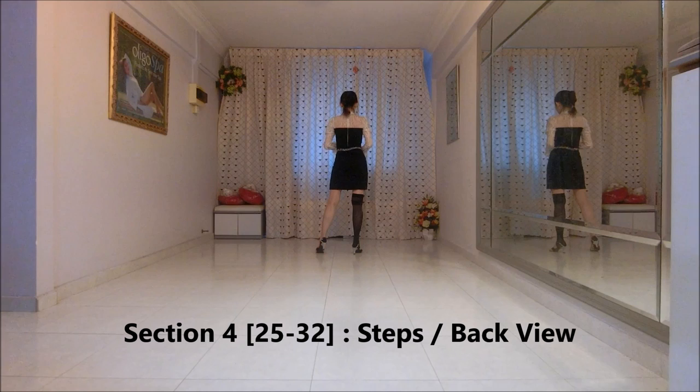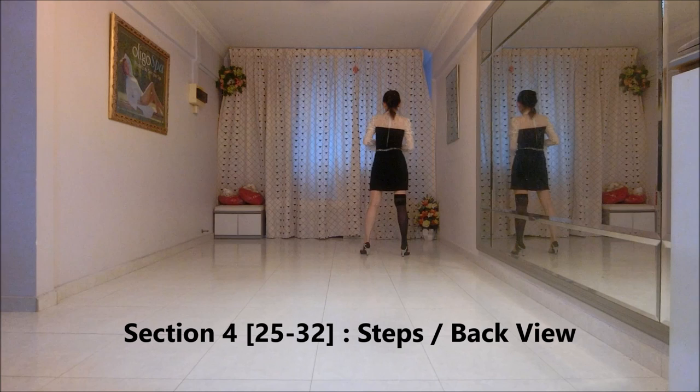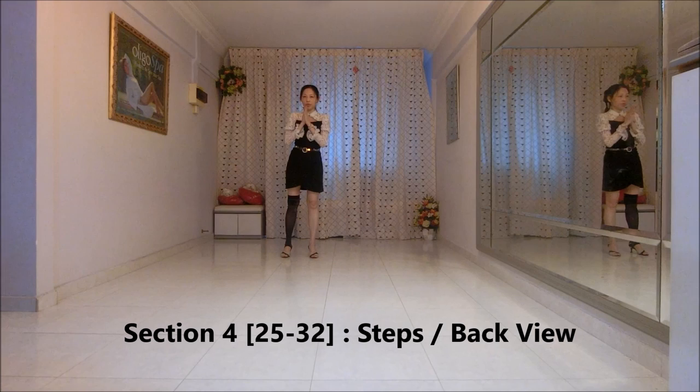Find right. Step right to right side. Cross left behind right. Find right, step right to right side. Cross left behind right, touch left beside right and clap. Find left, making half turn left. Step left to left side. Cross right behind left, step left. Step left to left side, making half turn left. Now facing 6 o'clock.